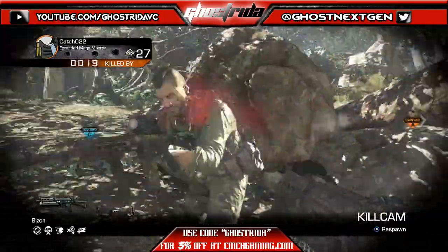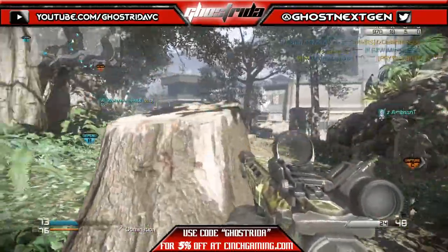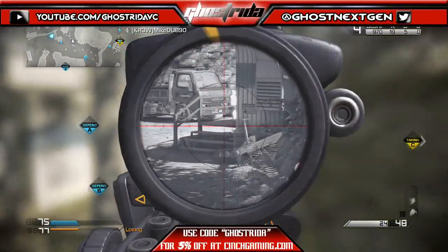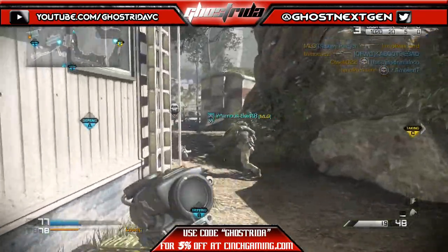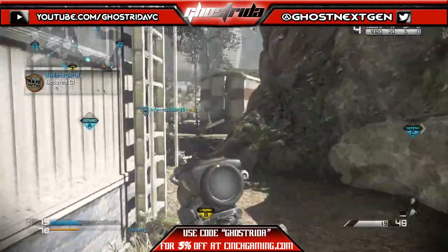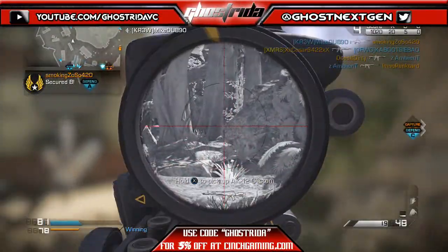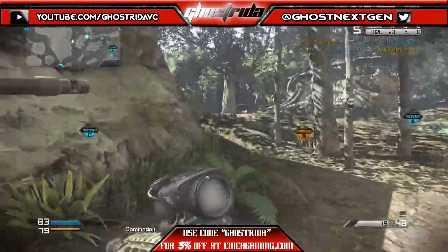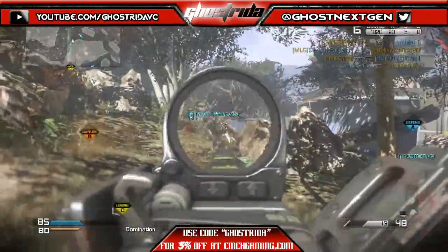The next thing you can do to try and get better at CoD is to invest in some hardware. Now, these are not needed at all — they just give you a competitive edge over people who might not have them. By hardware I mean things like controllers, headsets, and monitors. The first thing I'm going to get into is the controller. Controllers are actually becoming more prevalent in this Call of Duty game and in other shooters as well.